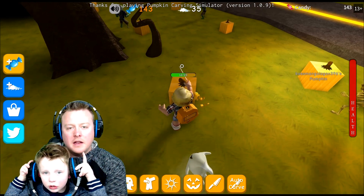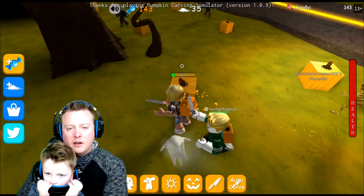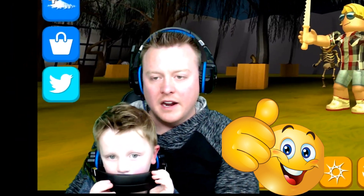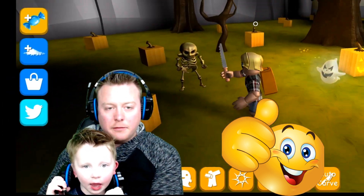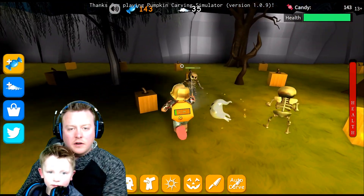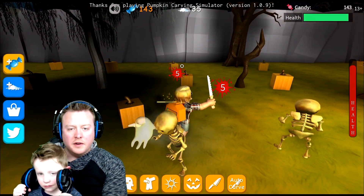Alright, so basically we're gonna chop up the pumpkin. You go ahead, you gain pumpkin seeds — boom. And then look, you lit them up. Now we got a jack-o'-lantern. These guys pop up and sometimes you just gotta get them out of here. You can use your pumpkin carving sword and just kinda protect your pumpkins.